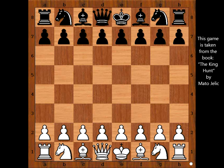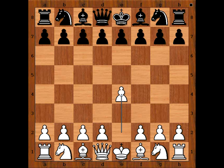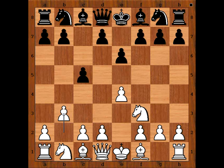Tibor Fogarassi had white pieces and he started with e4. Honora Medvedi played c5, Sicilian defense. Knight to f3, e6, and now b3. Somewhat unusual, isn't it? The most popular move is d4. We have b3 — a little surprise.